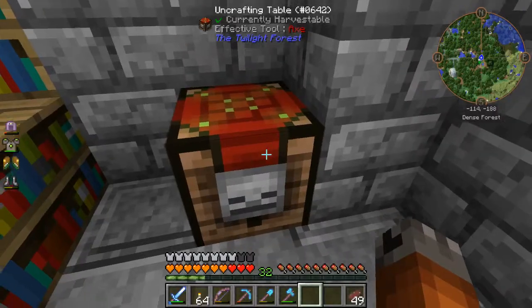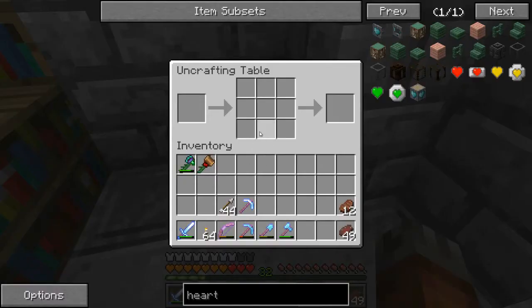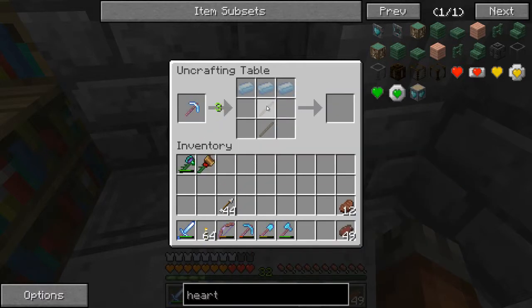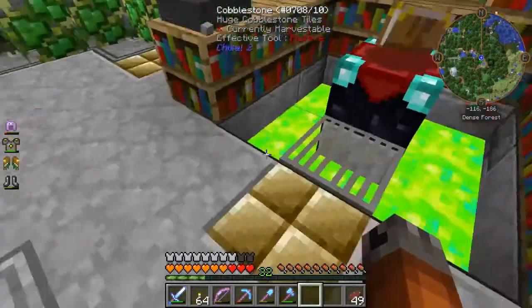I did find an uncrafting table in that hollow hill. What you do is you stick something in there — like the shiny pickaxe here. It costs me three levels to uncraft it, and you get back the materials. Now if it's already damaged, you don't get back everything. It's pretty cool. It does seem to take about three levels per item — that seems to be the case.